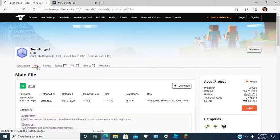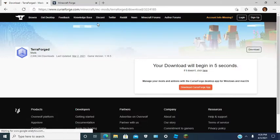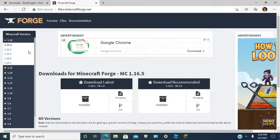Go to Files, then select 1.16.5. Now we are going to go to Minecraft Forge. Download the latest 1.16.5 installer.